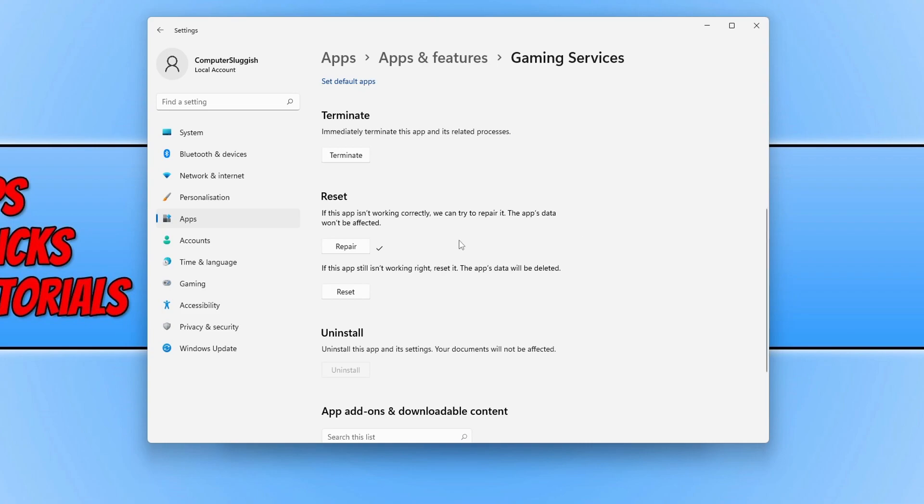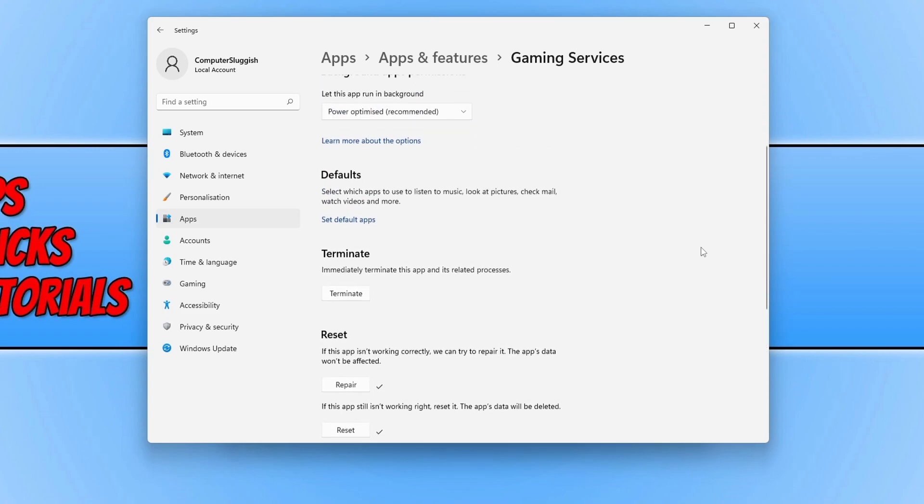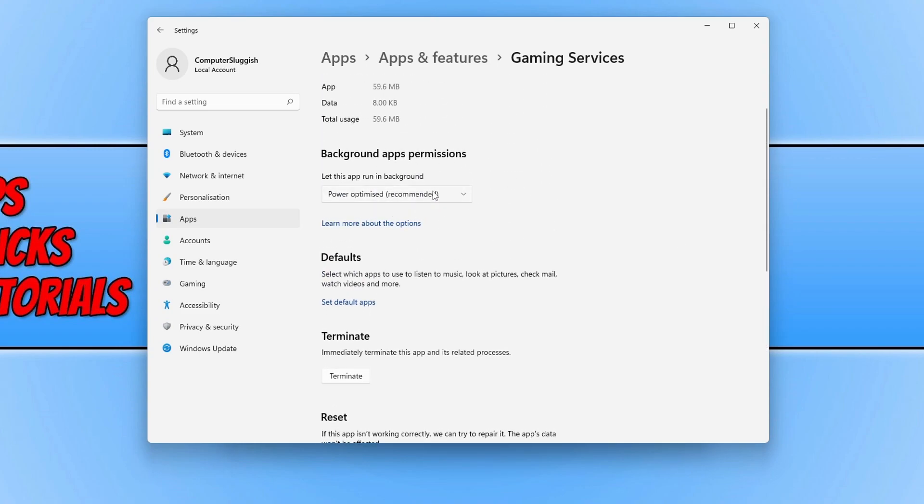If it didn't, press 'Reset' and confirm by pressing Reset again. Once that's finished, launch the game and hopefully that will have fixed the problem. If that didn't help either, scroll back up and change the background runs option to 'Always'. Once you've changed that, launch the game and see if that helped.